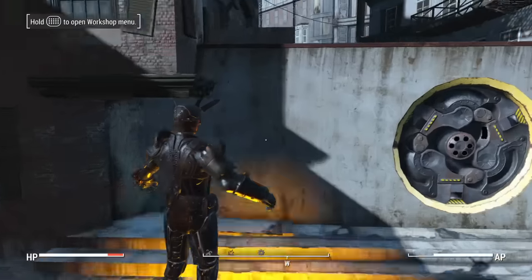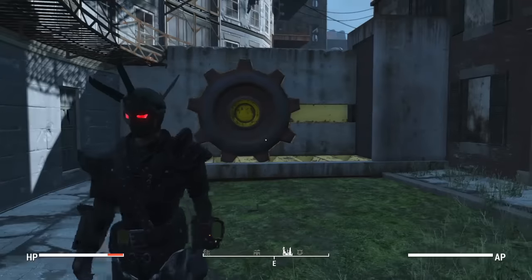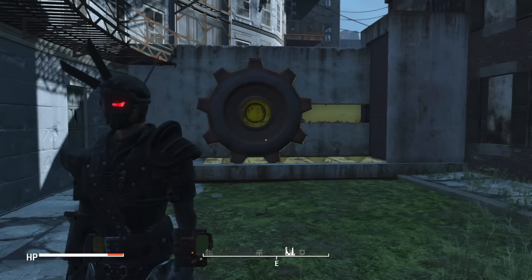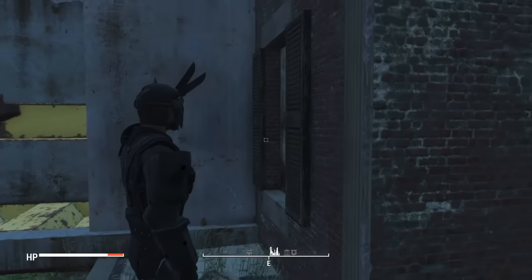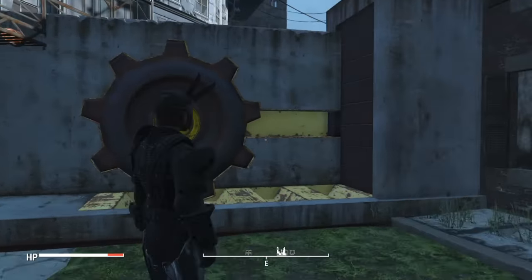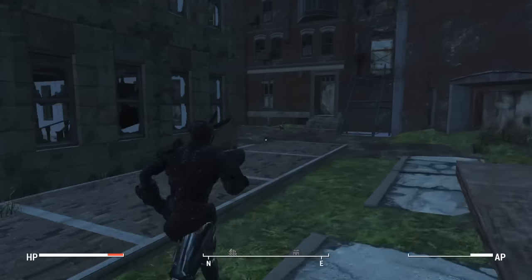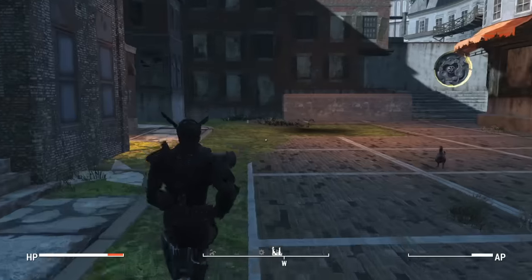One good example of this mod is right here. I'm over at Hangman's Alley, and for those of you that know, the main entrance is usually a wooden gate with a door. I went ahead and changed that to the vault door and kind of clipped it into the building a little bit. This side's a little clipped but this is how I wanted it — I kind of blocked off this whole area. I'll probably do a video once this whole area is finished.